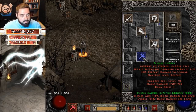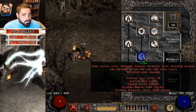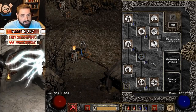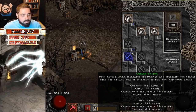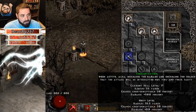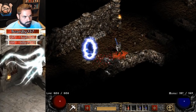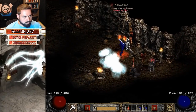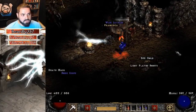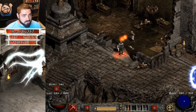Therefore I max the synergies for Blessed Hammer, which are Blessed Aim and Vigor. So 20 points in Blessed Aim and 20 points in Vigor — which is also really nice for moving quicker. One point in Redemption as the primary active aura. All of the rest of my points available at level 70 get dumped into Concentration Aura, so in about 10 or so more levels he'll have max damage with Concentration Aura. As long as you play it safe and go slowly, you shouldn't have too much of a problem. Don't be afraid to save and exit if the mob spawns down there are just too bad for you to handle.